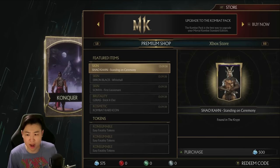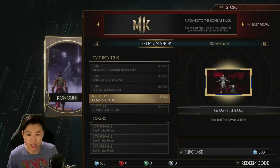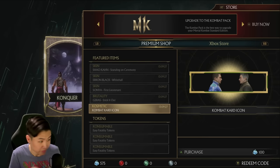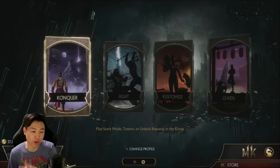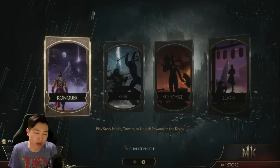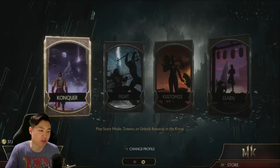So today we got Shao Kahn gear or an outfit, we got Aaron Black - that's actually a pretty cool looking one - we got Sonya, Garrus, Brutality. Back to the main point of this video: I'm going to show you guys how to easily get coins and hearts in Mortal Kombat 11 without really doing anything. There's two ways you can do this, and both ways work pretty much the same, but one takes one more step. I'm going to show you the long way first, and then the short way.